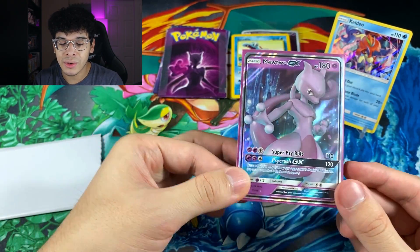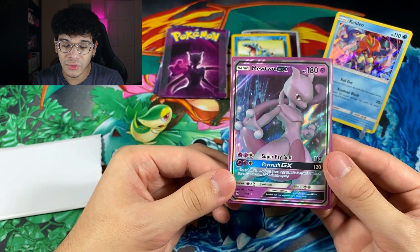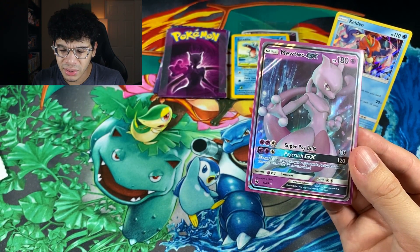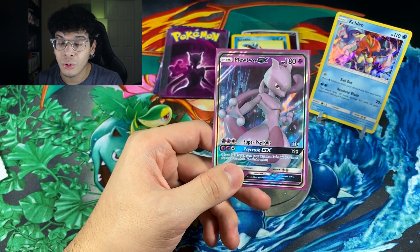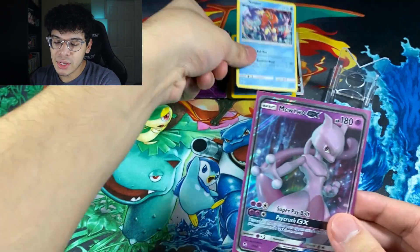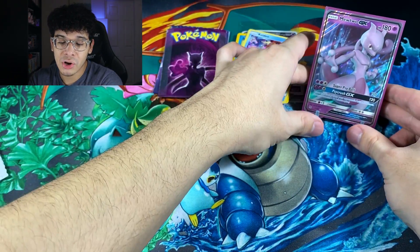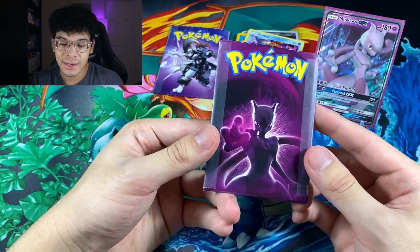Funny enough, I believe this Mewtwo is from Shining Legends. Wait, hold up — this is not from Shining Legends, this is from Hidden Fates. I'm tripping because I just took a look at the set right there. I'm pretty sure that's Hidden Fates, right? If I'm wrong, I'm going to look like a total buffoon right now. But we got a very nice Mewtwo GX right there. Definitely going to put that as the star of the show with a purple sleeve to match Mewtwo itself. This is going to be a very heavily Mewtwo themed opening.